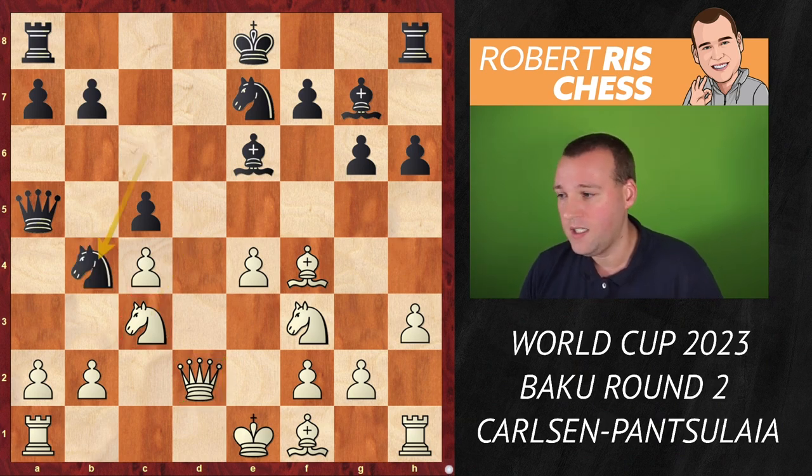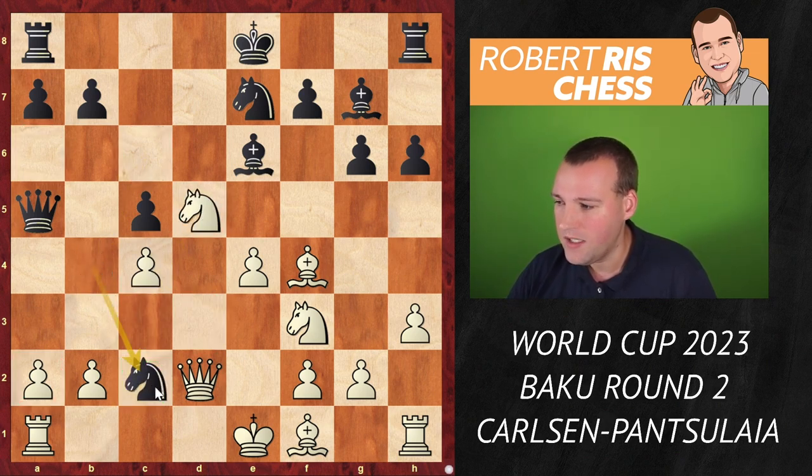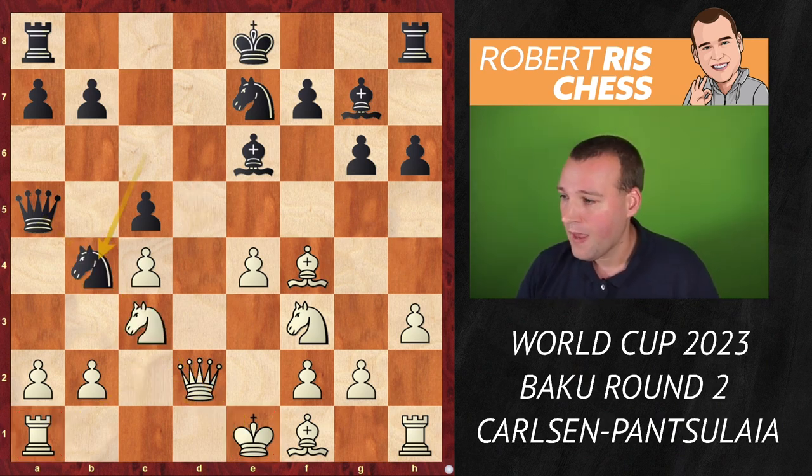There is no possibility of regaining the pawn by taking on b2 because of rook b1; after the bishop moves, the pawn on b7 drops. So with the queen on d2, white unpins the knight and is ready to play knight e5. Therefore, knight b4 is played — a strange-looking move. If knight e5 is played now, there is knight c2 with a huge knight fork. The knight cannot be taken as the queen is pinned. Now you understand Pansulaya's idea. Magnus says, I want to kick it out — so he played a3.